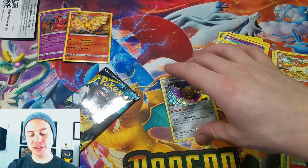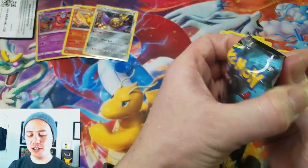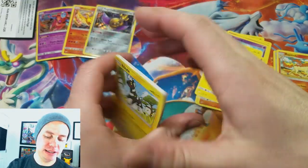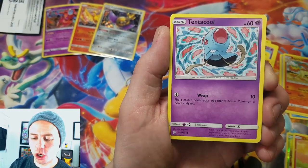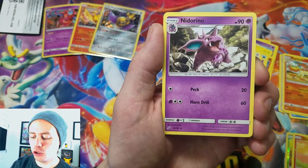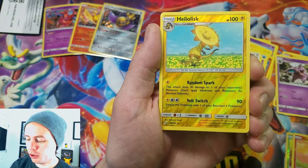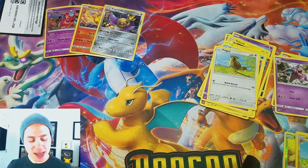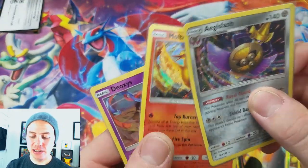I don't see how I could possibly get three, but it is possible. Last pack — we've got Blitzle, Squirtle, Tentacool, Grimer, Pidgey, Lightning Energy, Kibotto, Nidorino, Fairy Charm, Heliolisk — reverse holo uncommon — and our last card of the video is a Parasect rare.